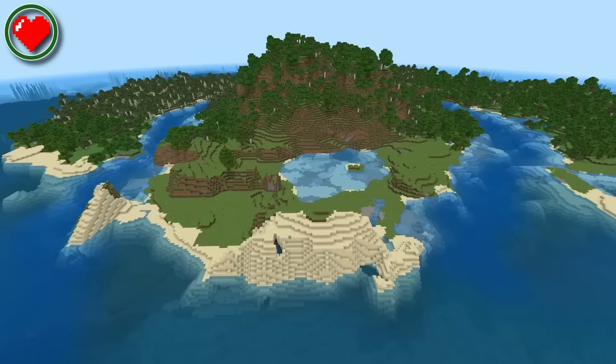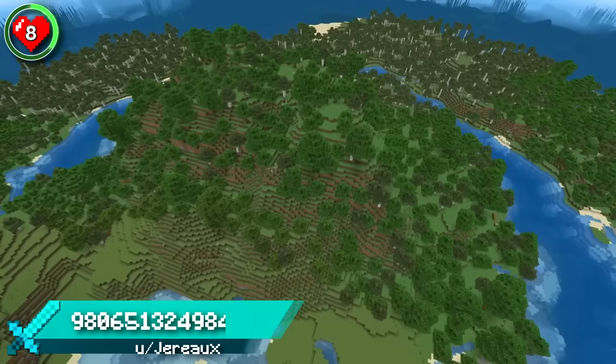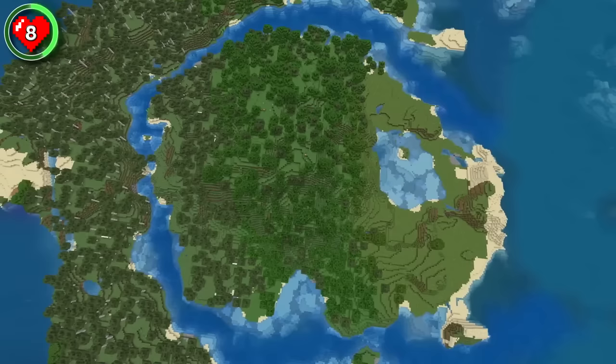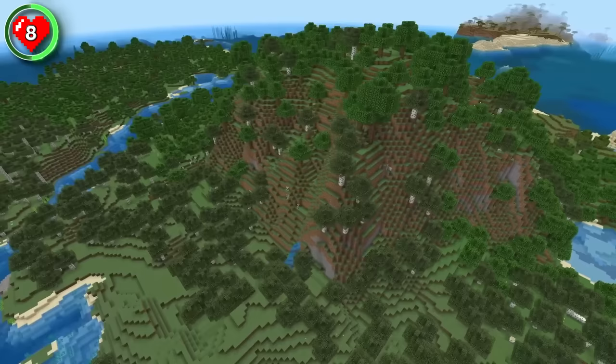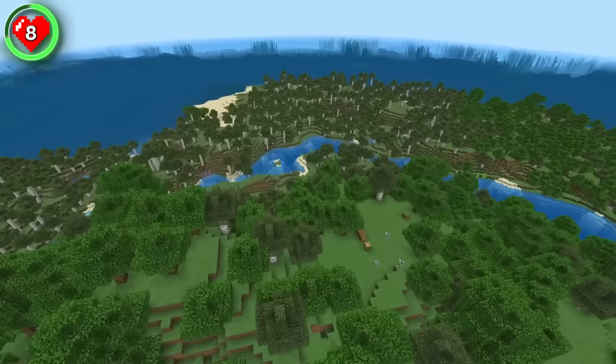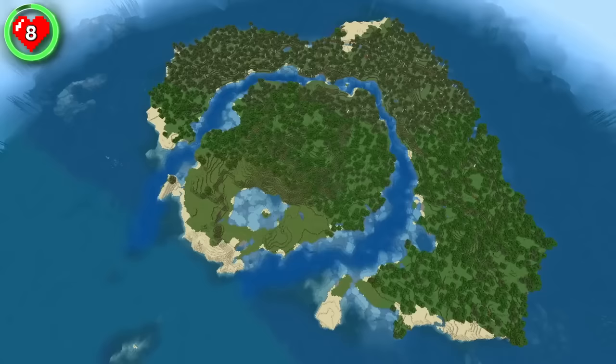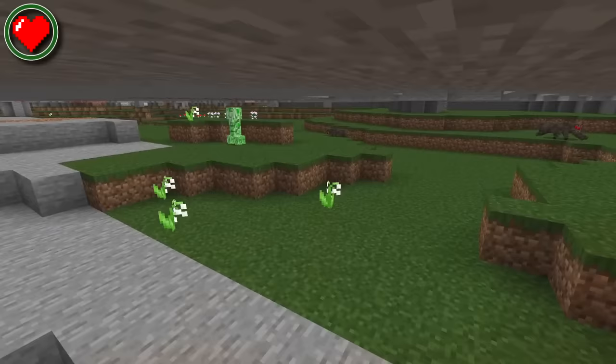Seed 8 spawns you on an island with a layout that will have your mind racing with build ideas. You get two islands for the price of one, with the central island being surrounded by a circular river. There's a hill perfectly positioned in the middle of the islands with a shallow pool at the bottom of the slope. Build all the way around the islands and then admire your creativity from your main elevated build on the hill.